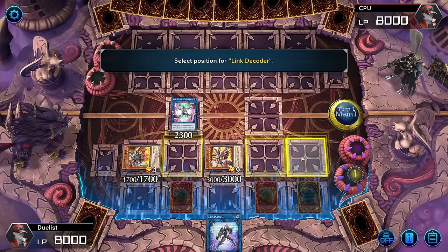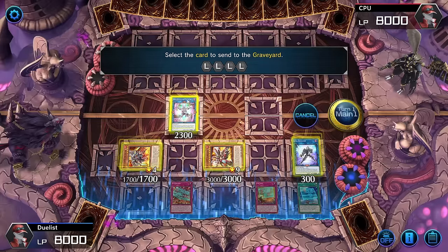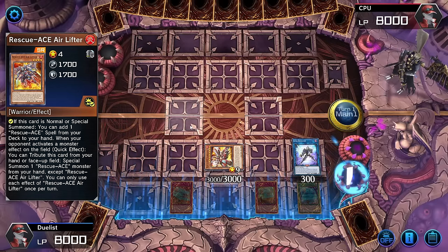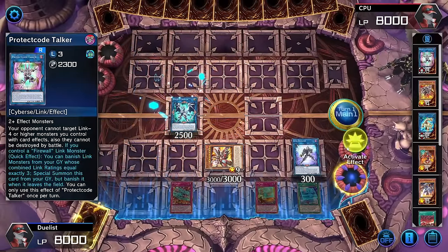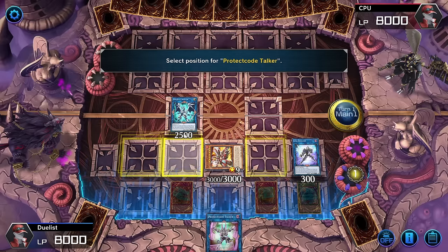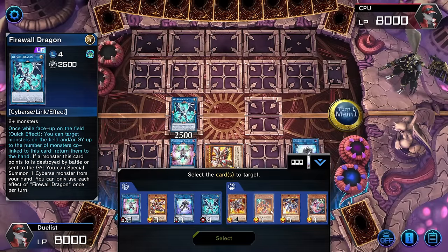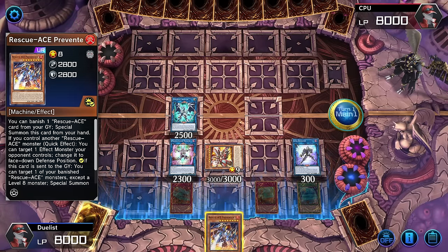Trigger our Link Decoder — you don't have to summon it behind an extra monster zone, we keep it open. Now very important: summon the Firewall Dragon using the Protect Code Talker as three materials, not the Turbulence and not the Link Decoder — use the Air Lifter. Have an open space behind it. Firewall Dragon, if co-linked, will be able to return a card in our graveyard back to our hand. We banish Link Karibo and Reprodocus to summon our Protect Code Talker behind the Firewall Dragon.